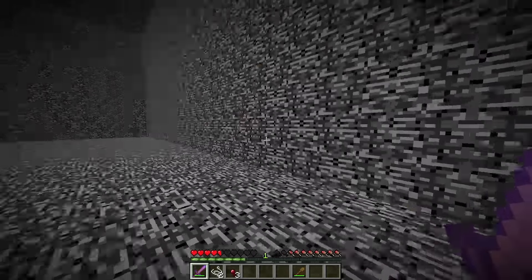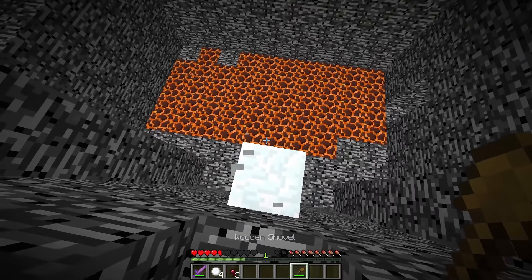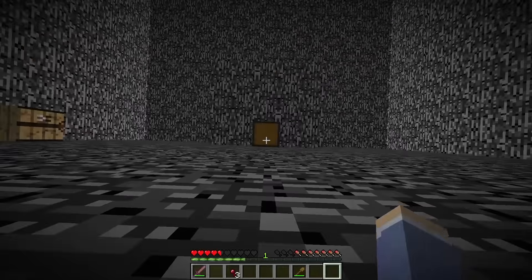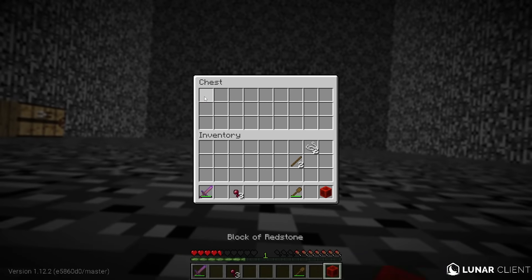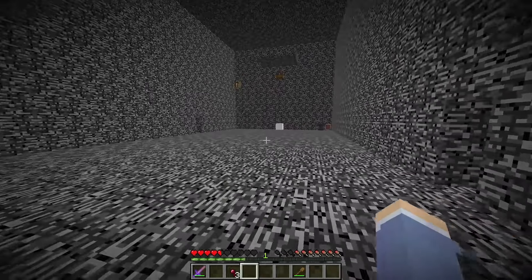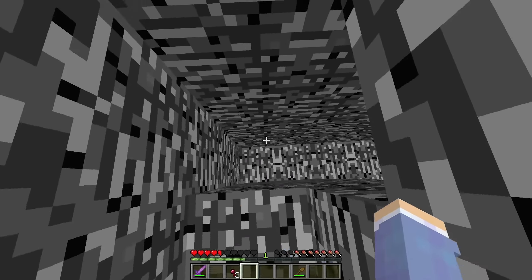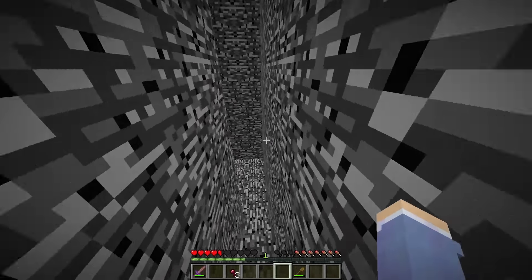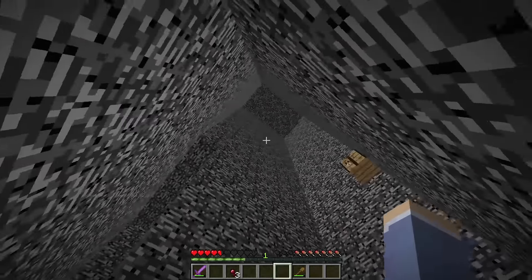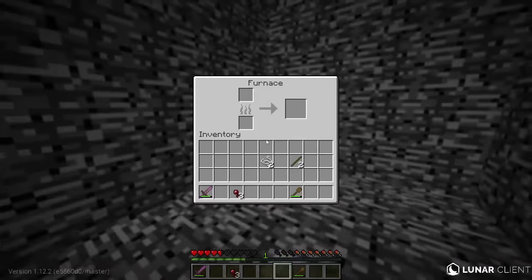I was stuck with no way to reach that chest. But then I realized I could use a leftover snow block — I mined it with my shovel and got four snowballs, crafted a snow block, and placed it under the chest to grab the redstone block inside. I went to the sign and placed the redstone block right under it. When I turned around, a hole had opened in the wall. Once I went inside, there was no way to get back up. I found a stairway leading down to a room that was completely empty except for a furnace and what seemed to be a crafting table in the middle.